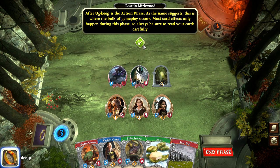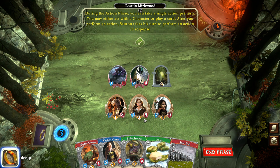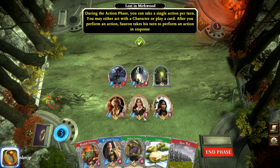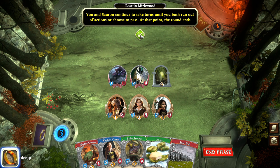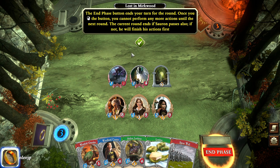Always be careful to read your cards carefully. You can take a single action per turn — you can either act with a character or play a card — and then after you take your action, Sauron does essentially the same thing. Until we run out of actions or choose to pass, the round continues. The end phase button in the digital version ends your turn for the round, and once you click that you're stuck — you can't come back. Once you've passed, you've passed. Sometimes that can give Sauron multiple turns in a row, so be careful.